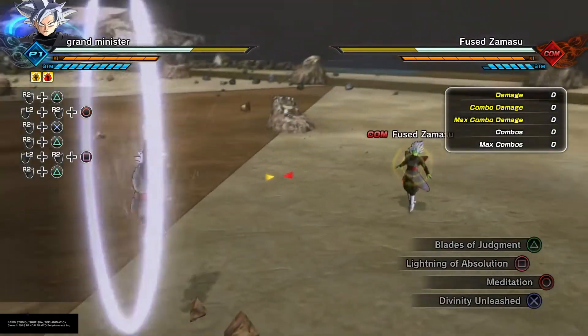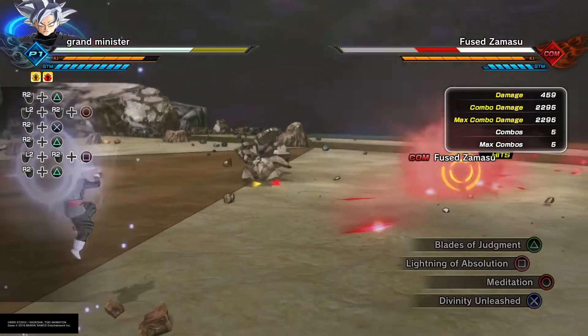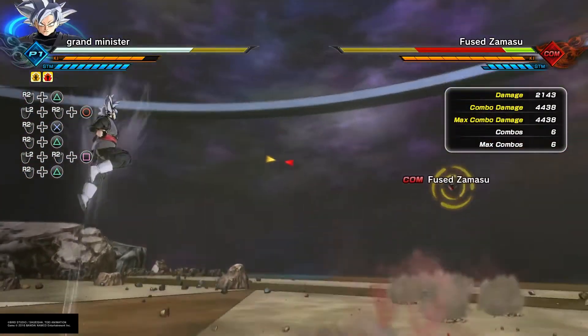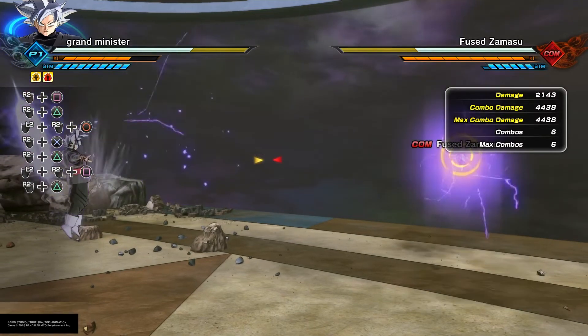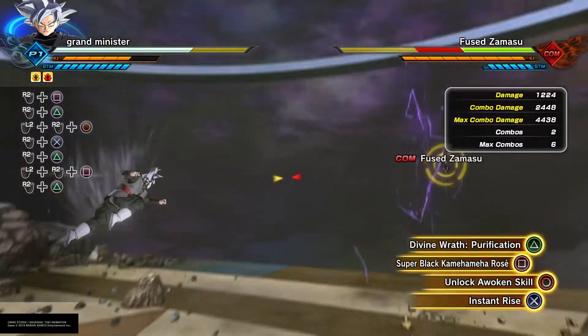Now I'll show you Blade of Judgment and Exploding Impact. Lightning of Absolution is one of my favourite abilities because it's so helpful — it does a pretty good amount of damage.